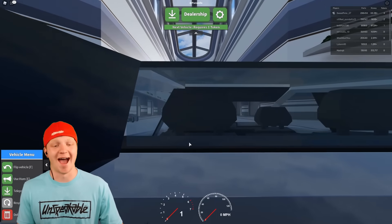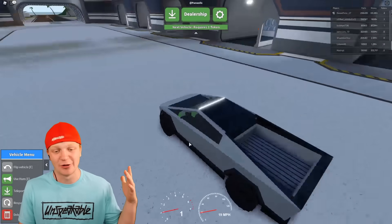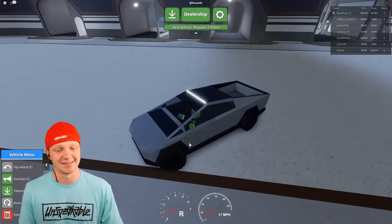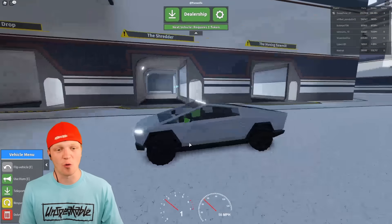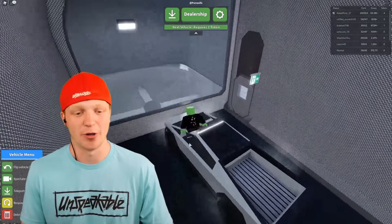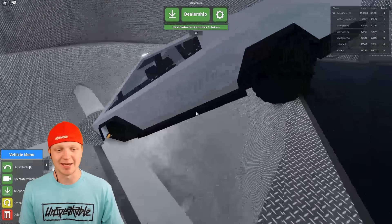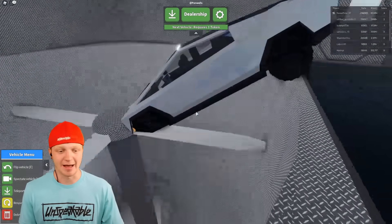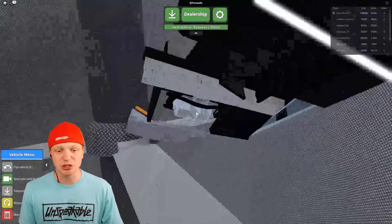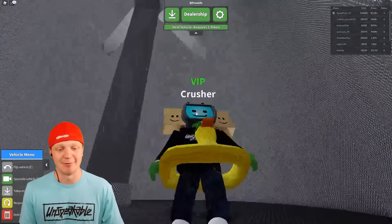Guess what we got boys - the Tesla Cybertruck! This thing is insane. If you've seen anything on the Tesla Cybertruck you know this car is actually bulletproof, so it should be pretty strong. Let's go to row three and put it to the test. This car is so quiet because it's electric. We got the spinner pit - I want to try this. It's basically like a giant propeller. There go the tires - tires are gone. Oh, I fell down with it! Wait - it actually stopped the propeller! They're not moving anymore. I think the Tesla Cybertruck won!